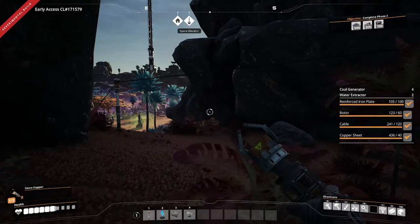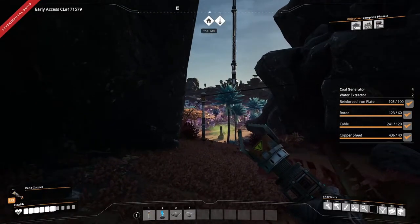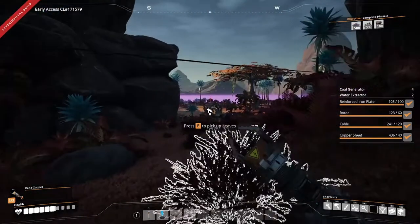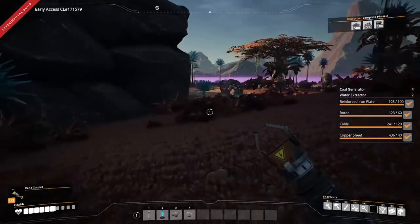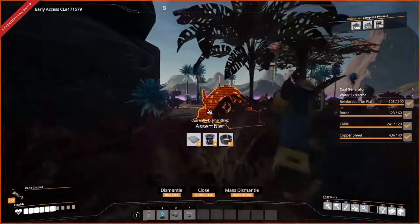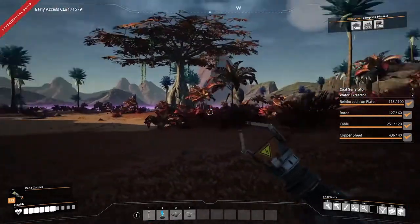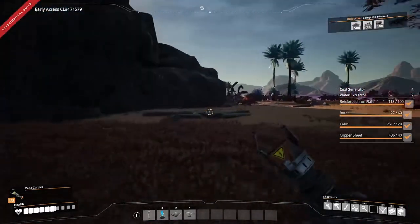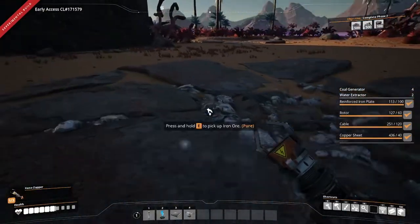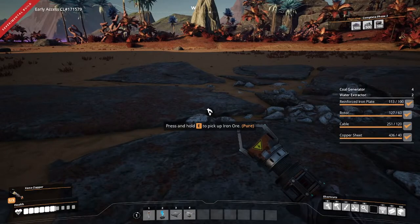I have found the location for our modular frame factory. You can see we're just a little ways west of our main base area, and over here to the south we have a couple of pure iron nodes. We have two of them side by side and then a couple more just across the way. We are going to use one of these for our modular frame factory, and we're going to try to build a factory that makes 10 modular frames per minute.